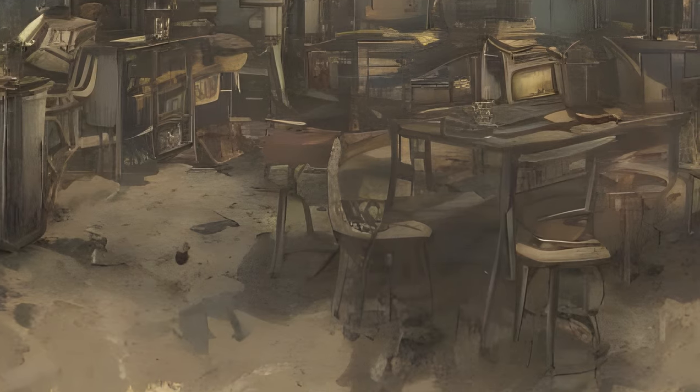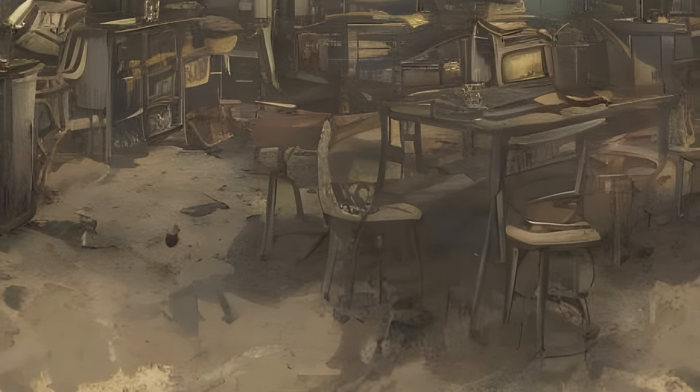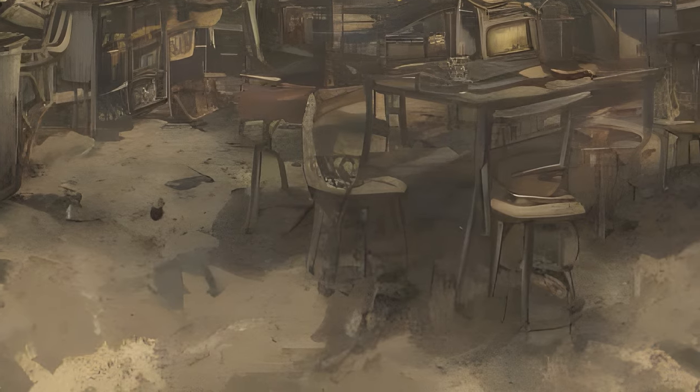The Wasteland Workshop also includes a suite of new design options for your settlements like Nixie tube lighting, letter kits, taxidermy, and more.